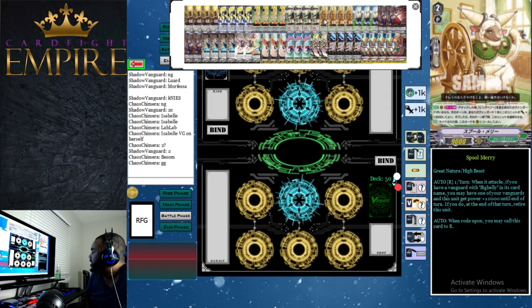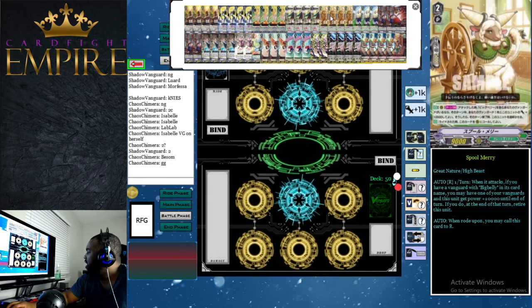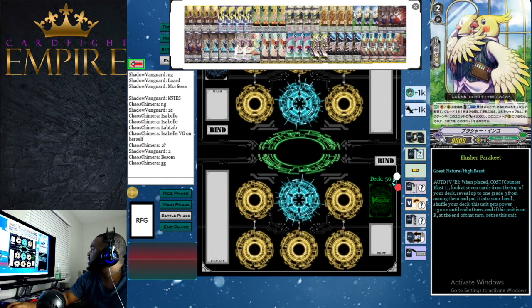For our next grade 2, we run four Spool Mary. Spool Mary has two abilities. The first is on rear guard — once per turn when it attacks, if you have a vanguard with Big Belly in the name, you may give +10,000 power to one of your vanguards and to this unit until end of turn, and at end of turn retire this unit. Because this requires Big Belly on vanguard, you'll always get the draw from Big Belly when it retires. Its second ability: when ridden upon, you may call this card to rear guard — a free plus one and our ideal grade 2 ride.